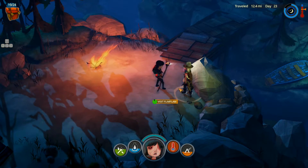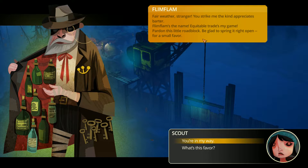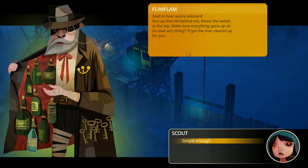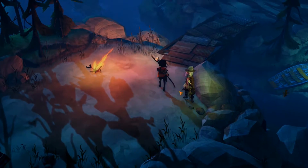Flim Flam introduces himself: 'Fair weather stranger, you strike me as the kind that appreciates barter. Flim Flam's the name, equitable trades my game.' He's blocking the river and wants a favor — he needs someone to throw a switch at the top of the hill to power up an old radio transmitter while he mines below. We agree to help. 'Run up that hill, throw the switch at the top, make sure everything spins up okay, and I'll get the river cleared for you.' Sure, simple enough.